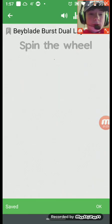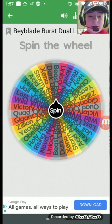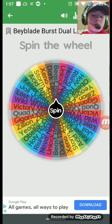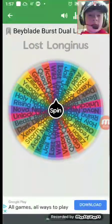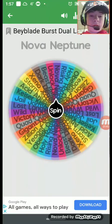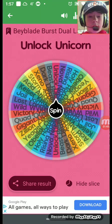I'm going to be rating the dual-layer bays by random pick, so we're going to see which one we get. The first dual-layer we're going to be rating will be... Unlock Unicorn, or Uber Unicrest.